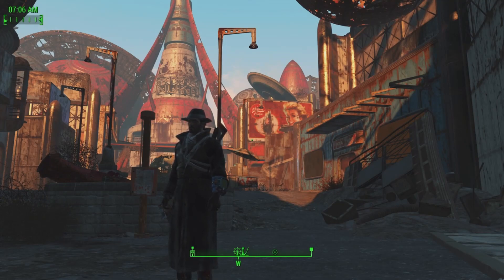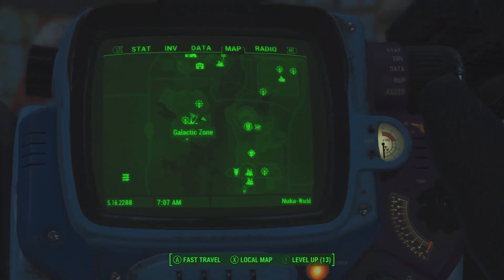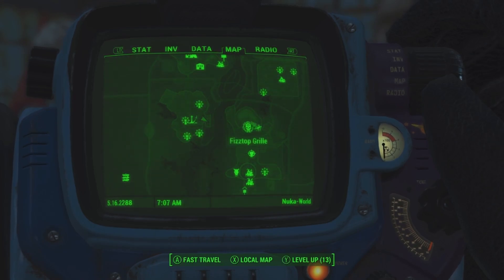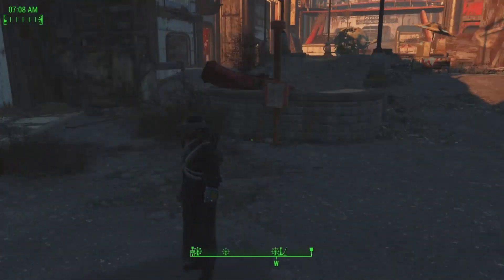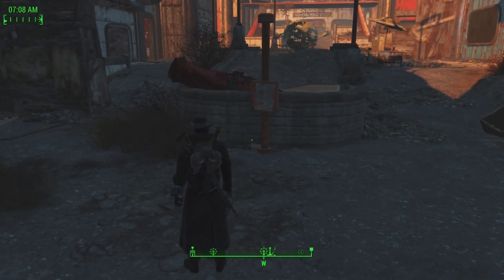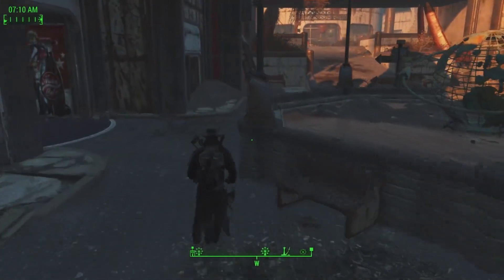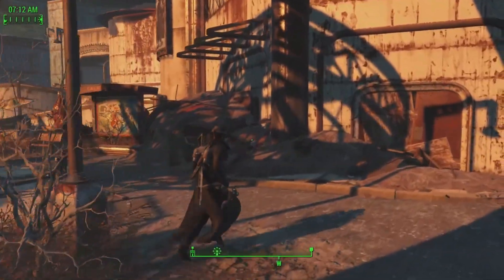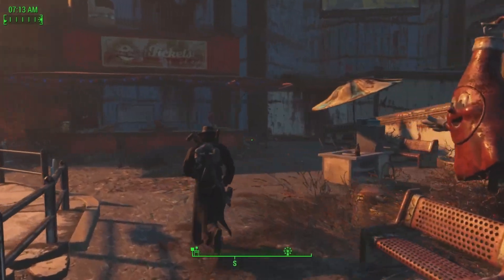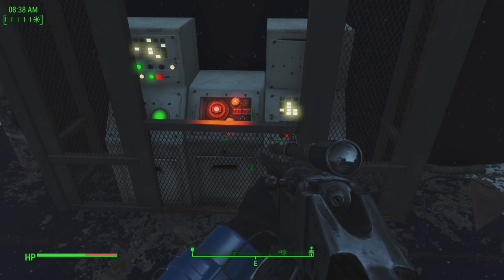We're here in the Galactozone in Nuka World. Galactozone is on the northwest side of the park, right next to the Fistop Grill, and it is the first park that you can find. We're going to find the three star cores that are out in the Galactozone park — you don't actually have to go into any of the attractions like the theater. These are just outside in the park, so we'll head to them and show you where they are.